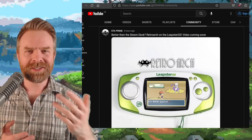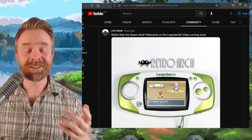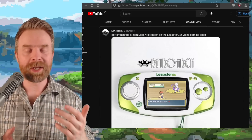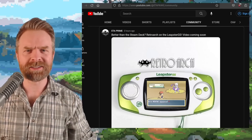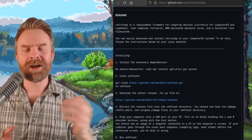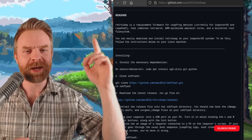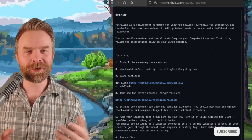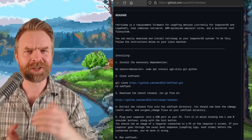And I can tell you what's not disappointing: RetroArch on the Leapster GS. ETA Prime is going to be having a video on this one pretty soon. The operating system is called RetroLeap — it's currently compatible with the Leapster GS and LeapPad 2. It's free, open source, it's on GitHub, and I'll drop a link in the description below.